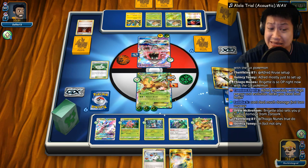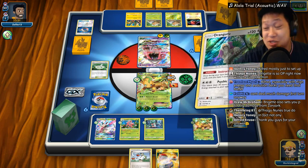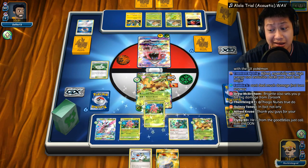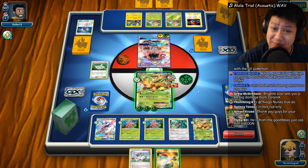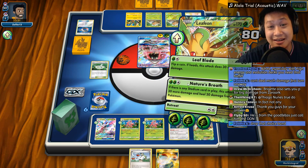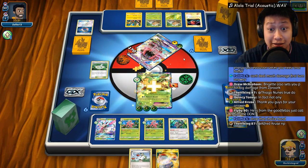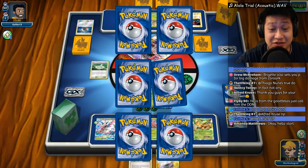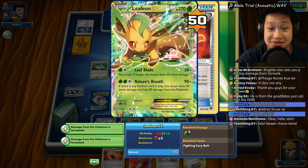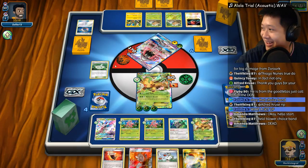I need that Fighting Fury Belt to make you even tankier. Maybe Lurantis — oh my god, this is a wonderful setup! I cannot believe this is working out so well for the first time. I'll play Banana Master — Orangaroo — pull me an extra card. With 31 cards left, can you get a more perfect bench? No you can't — this is the best setup I've ever had, and it's the first match. Nature's Breath — one-shot kill! It healed itself too. Two-hundred-ten hit point Pokémon. Holy cow.